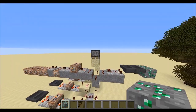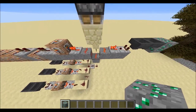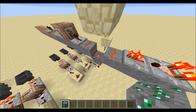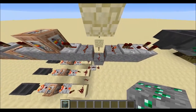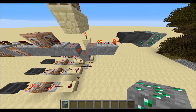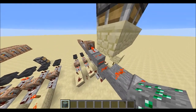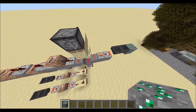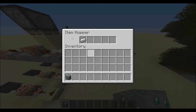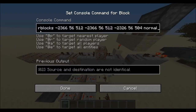Let the piston retract. And so now this hopper clock is going. There's a bit of a bug with redstone in the latest 14w17a snapshot, but just imagine that's in a straight line.